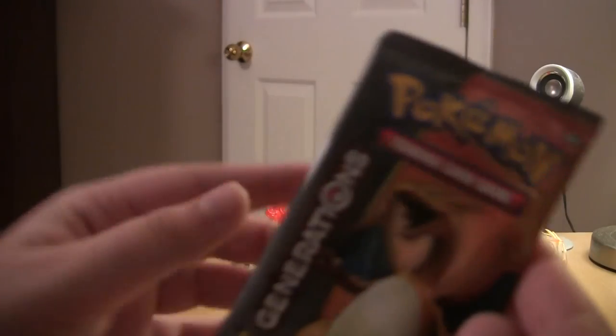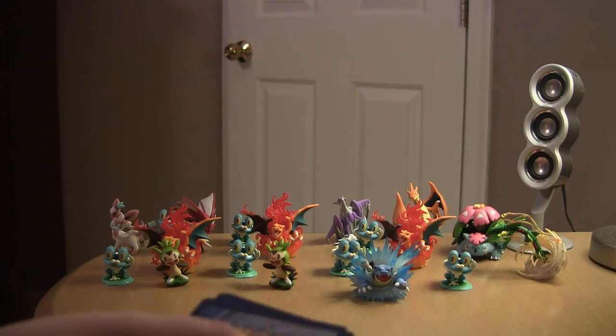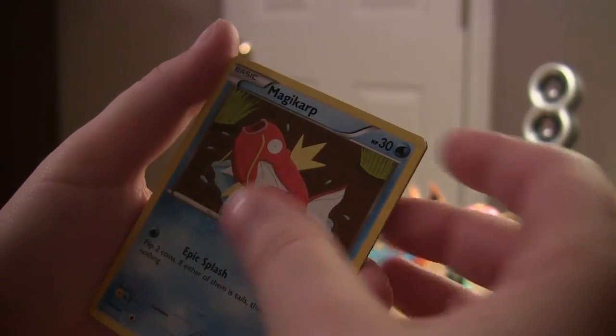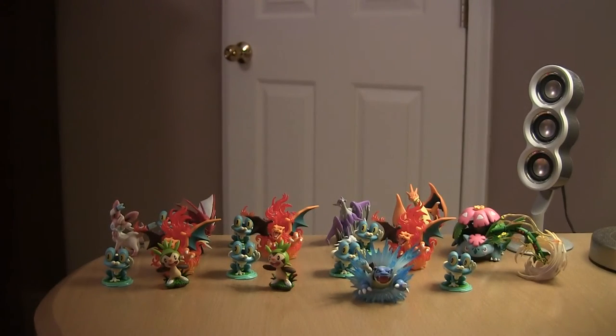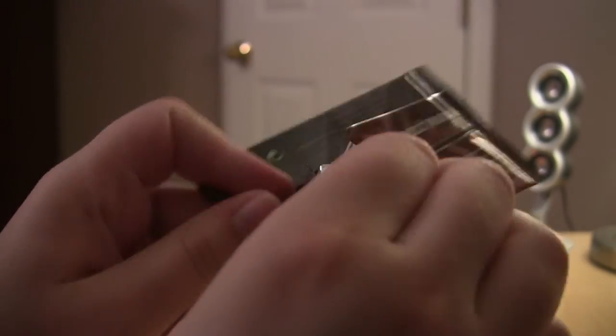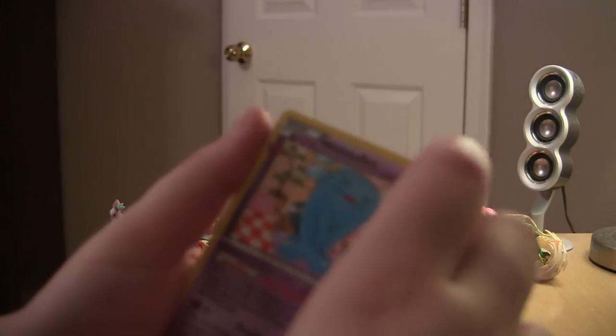We're going to the Charizard pack next because I want to do the original three and then the Pikachu pack last. I always say Pikachu is the outcast because in every Pokemon game there's not four starters — Pikachu isn't supposed to be a starter unless it's Pokemon Yellow. Swablu, Revitalizer, Meowth, Ponyta, Magikarp, reverse Revitalizer, Radiant Collection. The rare is a Parasect. This is going really well right now. I got one EX so far, so at least it's okay.